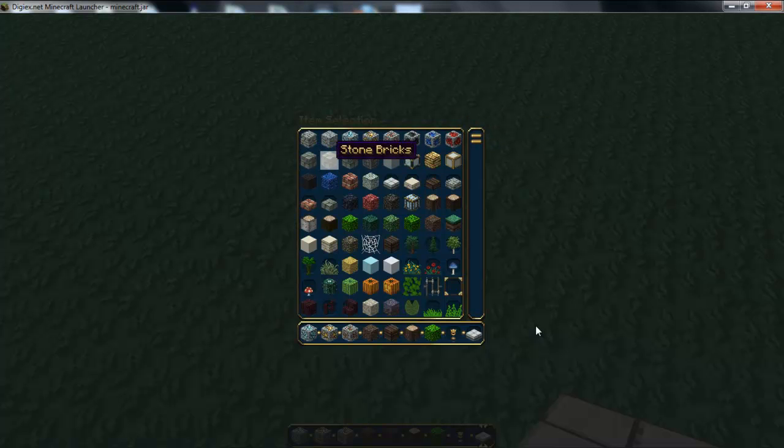You've got the stone bricks, the mossy stone bricks, the cracked stone bricks and the circular thingy — I don't know what they actually are, they're just round. You've got the clay, the diamond block, gold block, iron block, bedrock, lapis block, bricks.